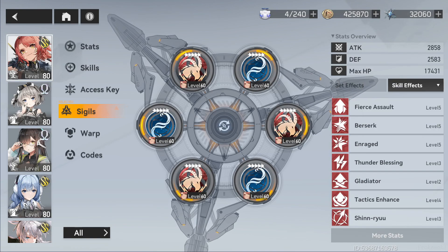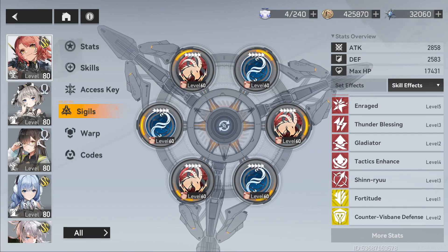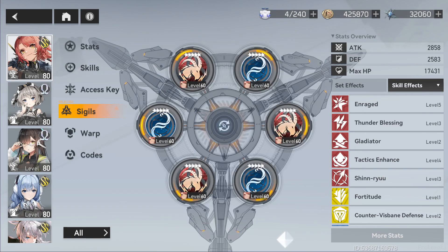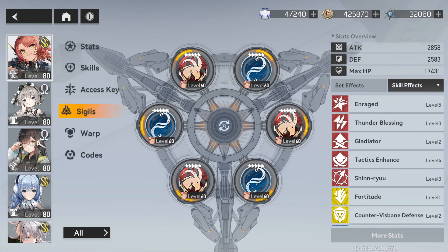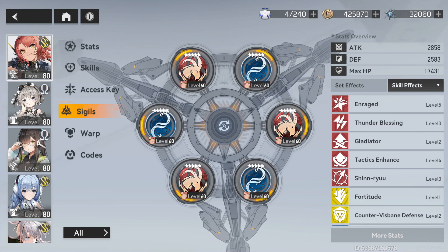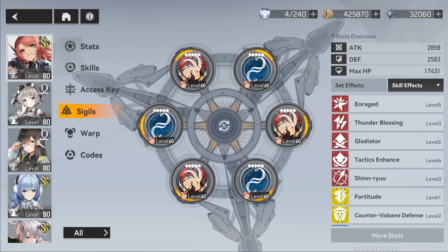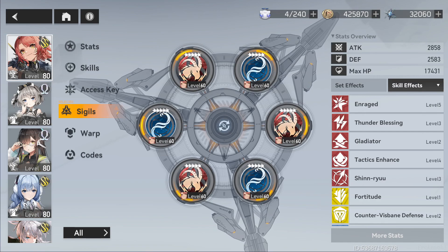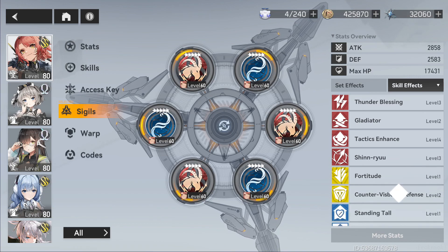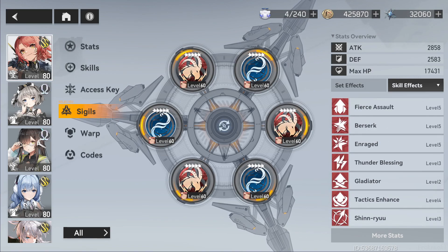For the skill effects, what you're looking for is Fierce Assault, Berserk, Rage, and Thunder Blessing. Tactics Enhanced is pretty good for the skill damage. Shinryu can be pretty good because Thor can do a lot of damage during her ultimate state. Alongside that, Osiris is great — if you're planning on getting Thor, there's a very good chance you have or want Osiris because those two make an unbelievably good team combo. Loopback and Sane Enhanced can be pretty nice too, but the ones to prioritize are the ones I mentioned.